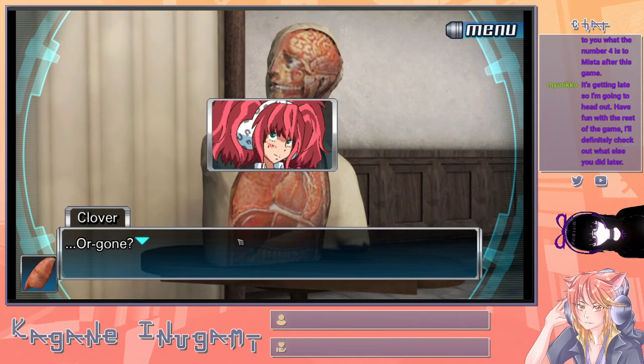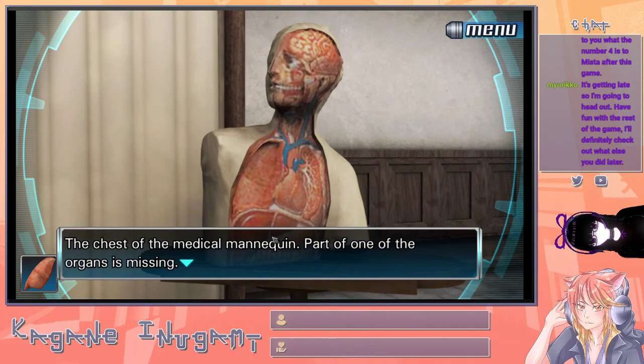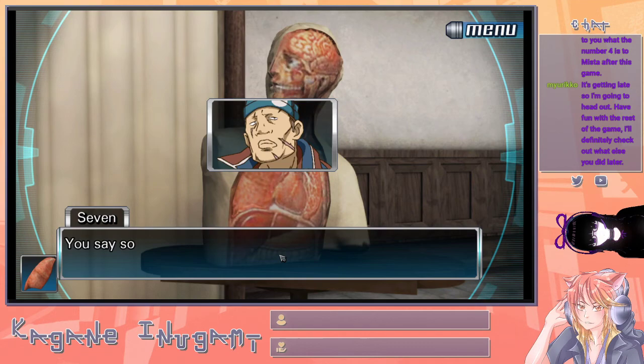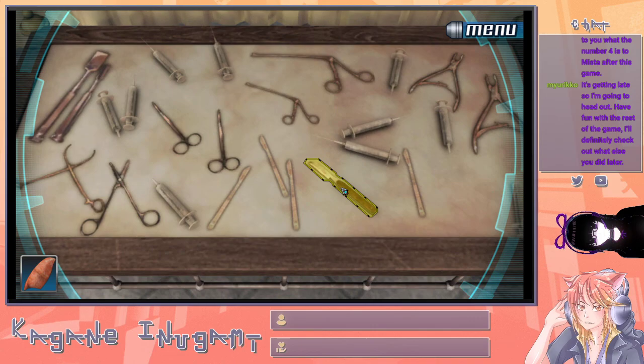The organ is... No! Really, Clover? I expected more from you. The chest of the medical mannequin — if you pull out the lung on the right, there's still more stuff in there. You're kind of slow, aren't you? Now let's go back.